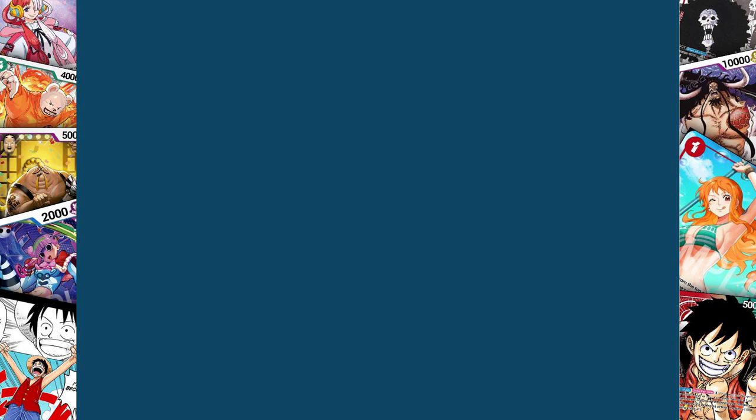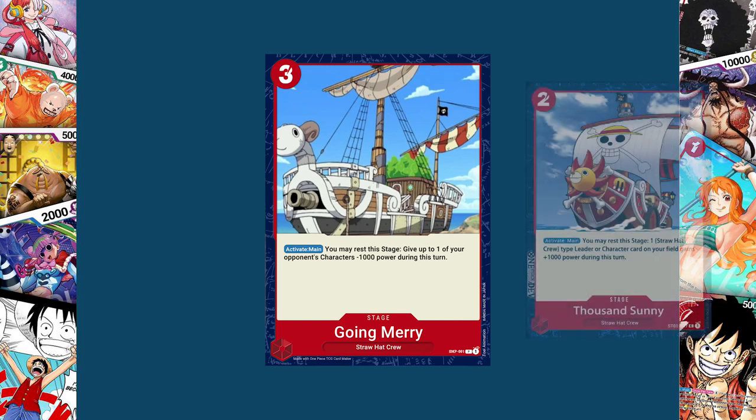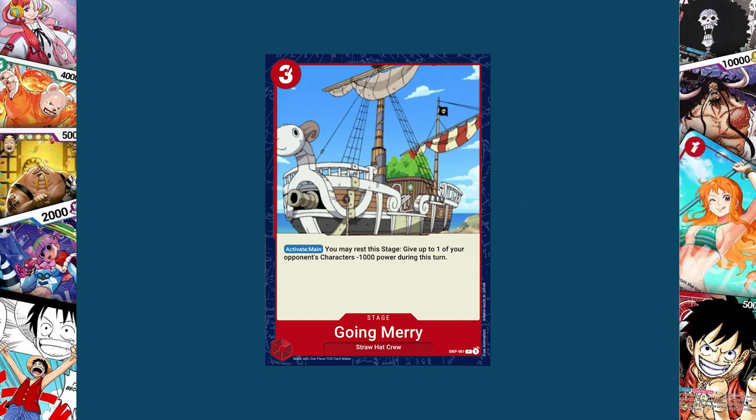Let's go into my very first set of promo stage cards. I made two for every single color, so we're starting off with red. The very first one I made is the Going Merry — a three-cost red stage of the Straw Hat Crew type, which means it can be searched with things like Nami. Its activate main ability: you may rest this stage and give up to one of your opponent's characters minus 1000 power during this turn. It's basically the opposite of the 1000 Sunny — instead of powering up one of your characters, it weakens an enemy's character.